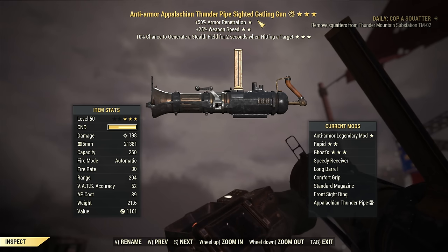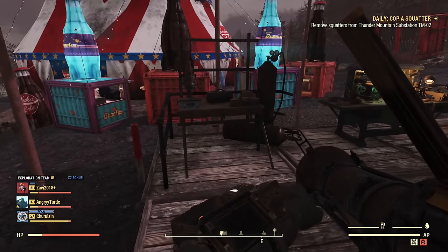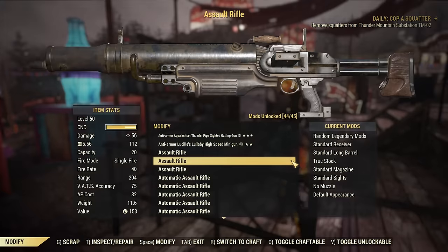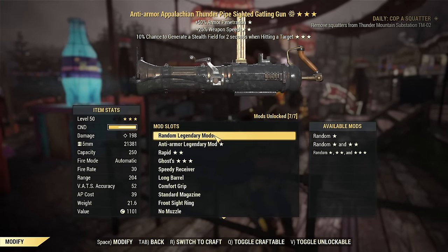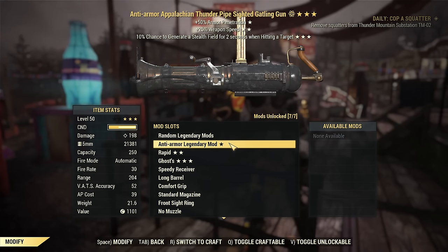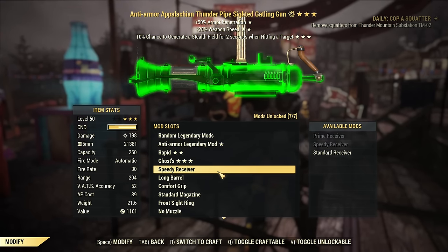The Gatling gun — the crank-up heavy weapon. It fires slowly but it's quite powerful. It's a very basic gun, you could say. It uses 5mm ammo, which makes it incredibly ammo efficient. Incredibly ammo efficient.